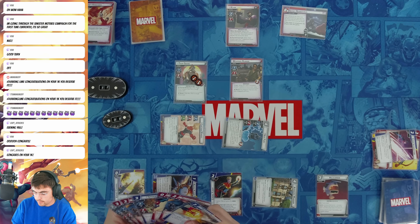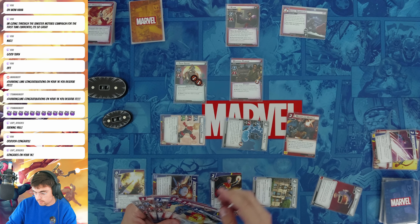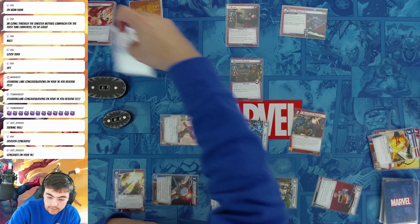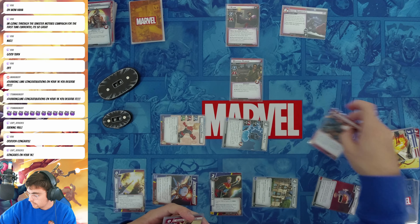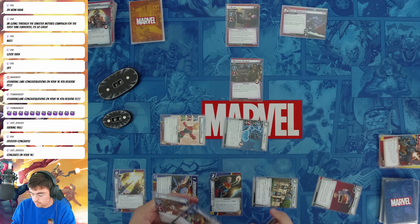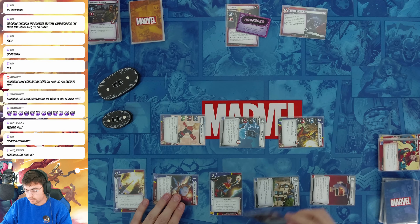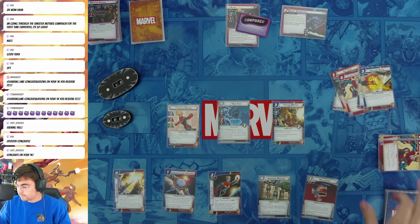I'll discard Crisis Interdiction to heal one and draw a card — Photon Blast. Helicarrier and Photonic Blast will pay for a Relentless Assault, dealing five with overkill to Tiger Shark — beating him. He had two health, so four damage, one goes to Claw from the overkill. Chase Them Down — I don't have anything to chase down. Three resources gets Spider-Woman, confusing Claw. She'll take out the Weapons Runner. From here I'm just going to start doing damage.